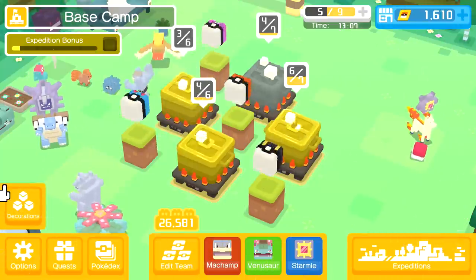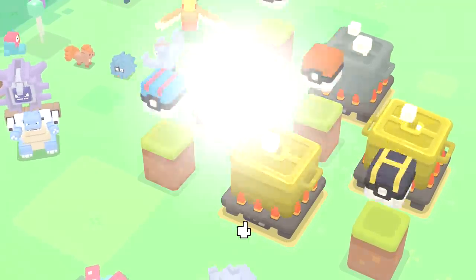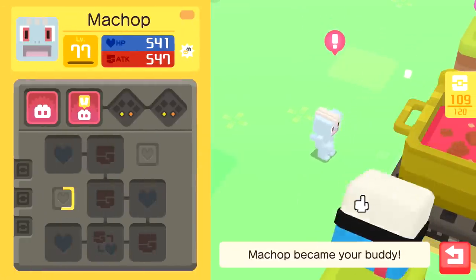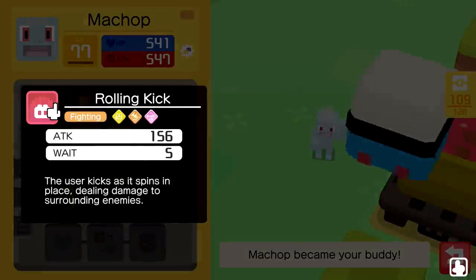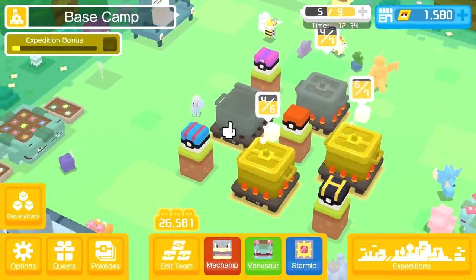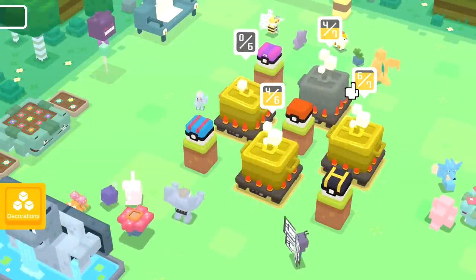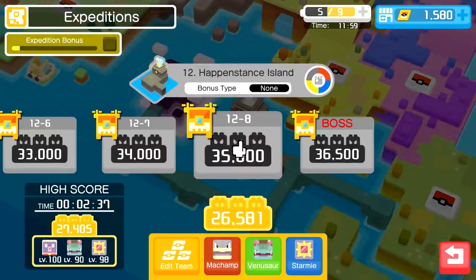I don't think it really matters what other fighting moves we try because we really want the triple slotted Work Up or Bulk Up - Bulk Up seems to be the one you really want. It just takes time, but then we'll have a pretty nice team. Some people were suggesting two Starmies with the same Hydro Pump setup and then a Machamp with triple slotted Bulk Up. That sounds very effective, but also not as interesting - I just love Venusaur in the mix.